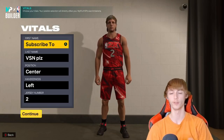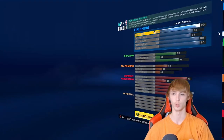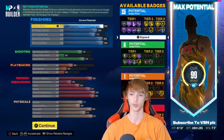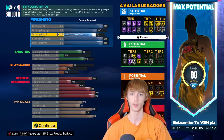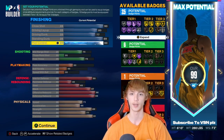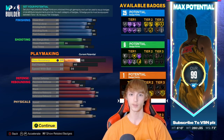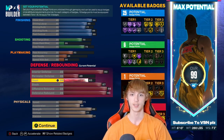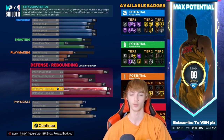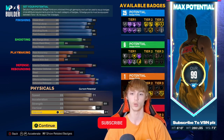Now we have Moses Malone, chairman of the boards. He is a center, jersey number 2, 6'10", 260 pounds, with a wingspan of 7'2". He has 90 close shot, 80 driving layup, 77 driving dunk, 89 standing dunk with 90 post control, 70 mid-range, 35 three-point shot, 75 free throw, 52 pass accuracy, 40 ball handle, 35 speed with the ball, 90 interior defense, 49 perimeter, 65 stealing, 87 blocking, 96 offensive rebounding, 95 defensive rebounding, 71 speed, 68 acceleration, 89 strength, 77 vertical, and 91 stamina.